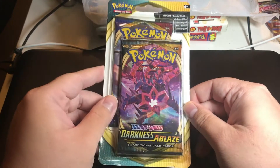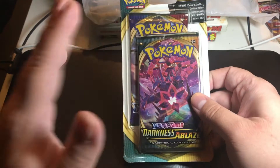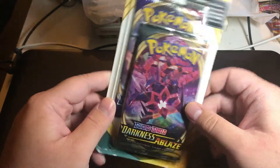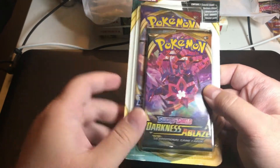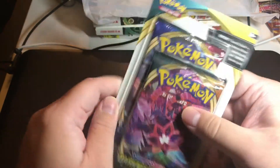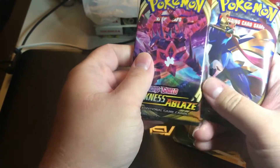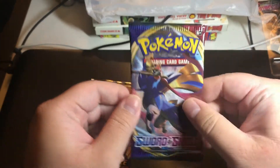In today's video I have the last Darkness Ablaze blister to open up. I looked on the site and there wasn't any more - I would have put one more order in for five more but I'm gonna have to do this last one. Maybe I'll find some more in the future, but for now I'm opening this one up. I have the Darkness Ablaze blister and the Sword and Shield base pack in the back. I'm not gonna say what I want from them this time, because I never pulled what I wanted when I said it, so we'll see.